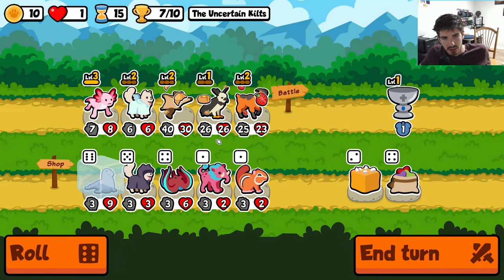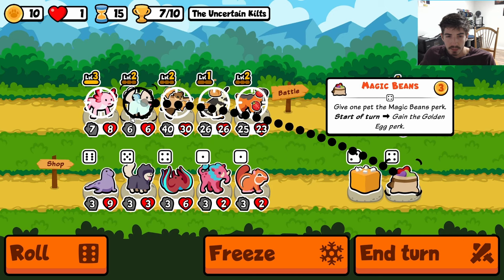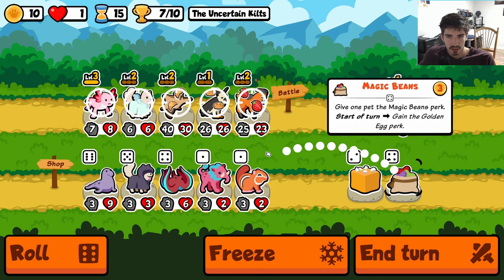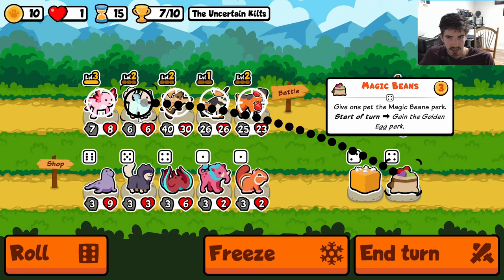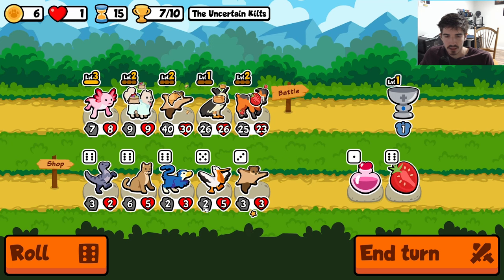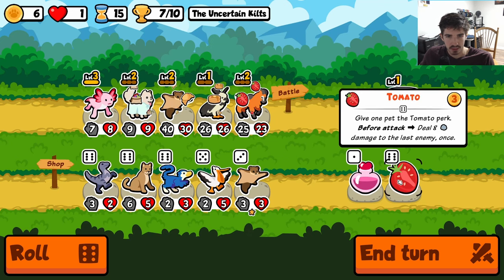Now I kind of don't really want to run elephant seal because these guys are already huge. Magic beans are great with axolotl because you get one buff from playing it, and then he gets a golden egg next turn getting another axolotl buff — so it's like two for the price of one, you know.